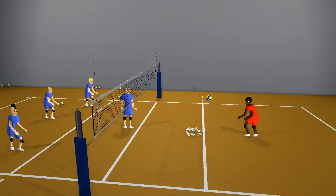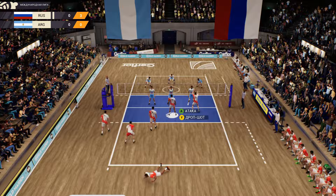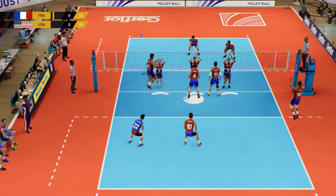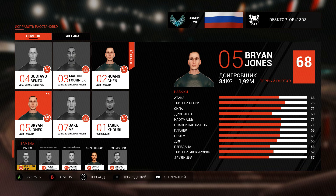Moving on from talking about the game mechanics, let's talk about the best volleyball simulator out there right now: Spike Volleyball. It's a sports game developed by Black Sheep Studio and published by Big Ben Interactive in 2019. In addition to PC, the game is also available on PlayStation 4 and Xbox One platforms. Spike Volleyball allows players to control their team on the court and participate in various tournaments and competitions. Players can choose one of 50 teams from different countries in either single player or multiplayer mode. Don't forget about the possibility of recruiting new players to your team with the help of staff, and you can also level up your existing volleyball players.